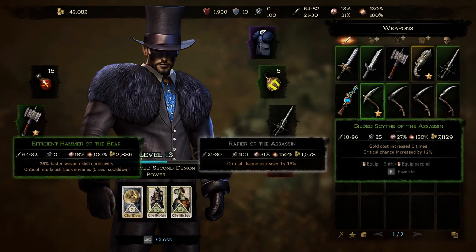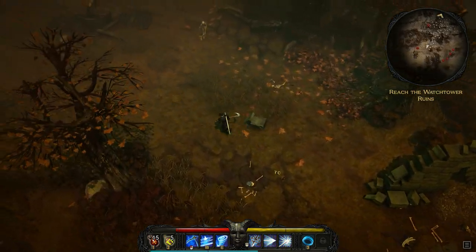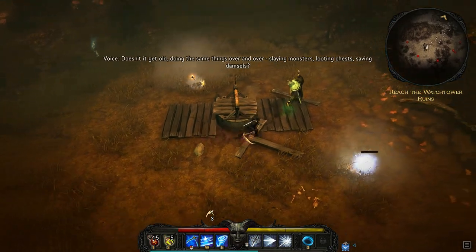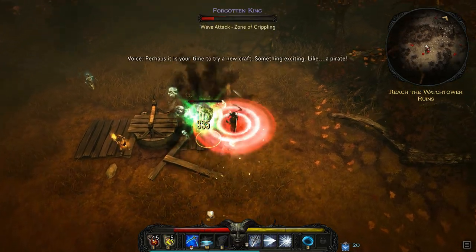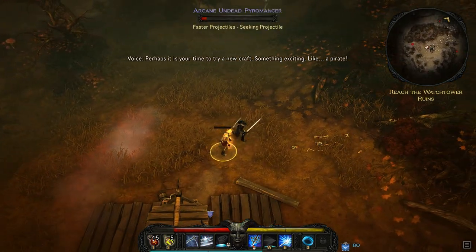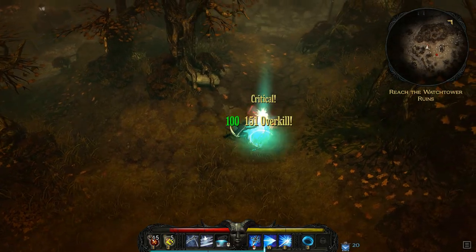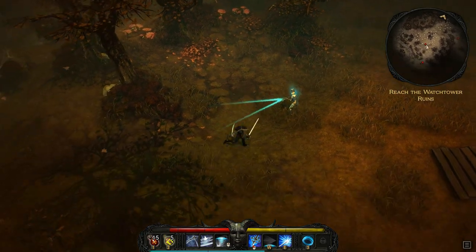Let me show another weapon — one of my favorites: the scythe. A scythe is interesting, one, because it's a scythe and scythes are awesome. The narrator voice keeps chiming in asking Victor if he's tired of slaying monsters, looting chests, saving damsels — suggesting he become a pirate instead. The game is pretty gloomy but the narrator voice is always chipper, which you could argue takes away from the overall feel. But honestly, I don't really play these types of games for the story.